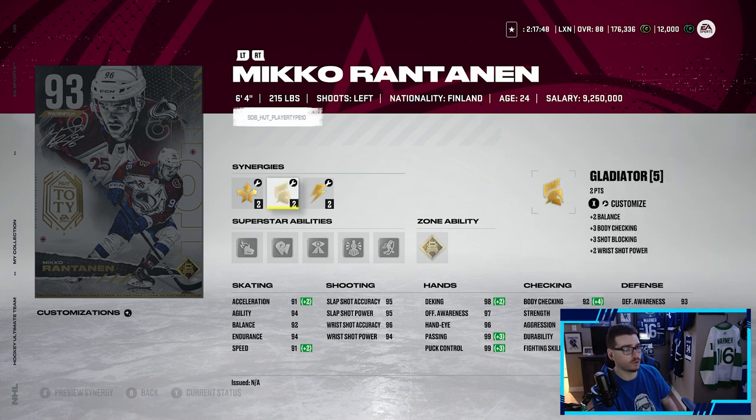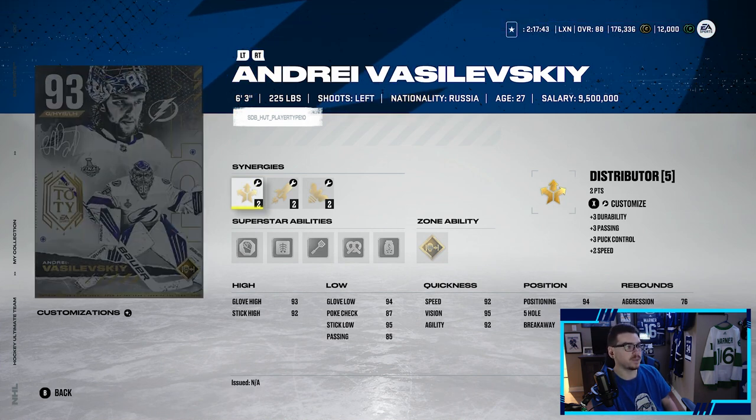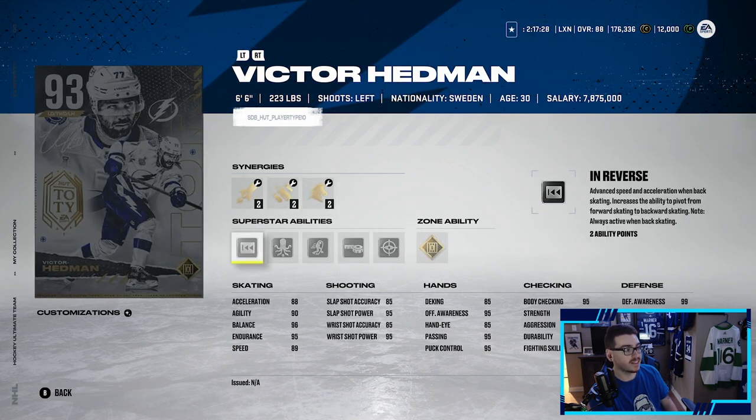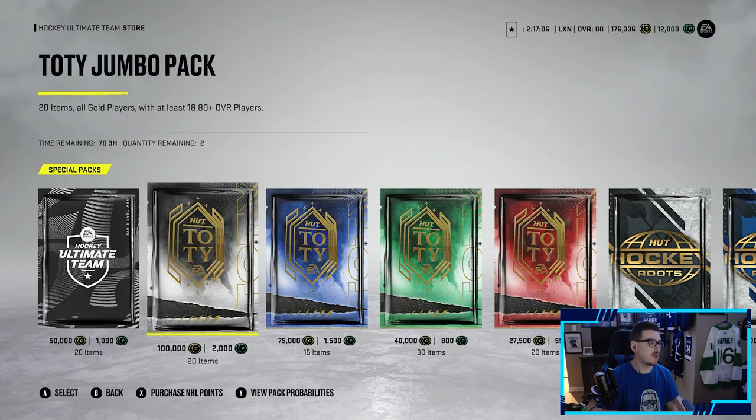Miko Rantanen — this card looks absolutely unreal. He's got Distributor and Spark, Gladiator, Booming Shots, Thief, Well-Rounded, and Protector. Absolutely cracked. Vasilevsky has Distributor and Fly the Zone with some good synergies — it's Vasilevsky, he's going to be good. McDavid's abilities include Wheels and Unstoppable Force, and Hedman has Shut Down, which is huge. Some pretty cracked cards and that's why they're expensive to make.